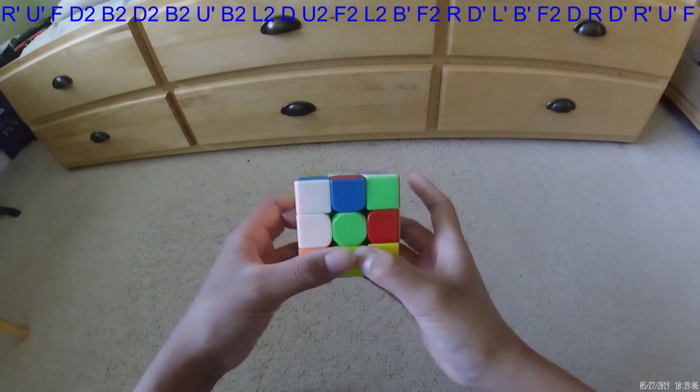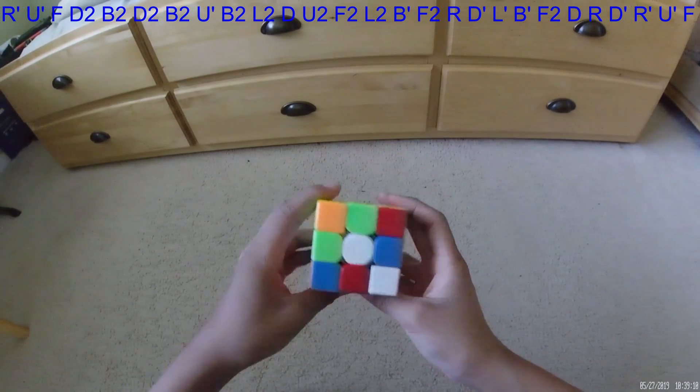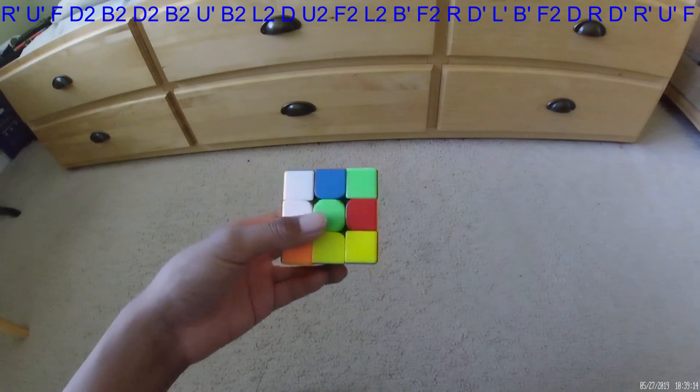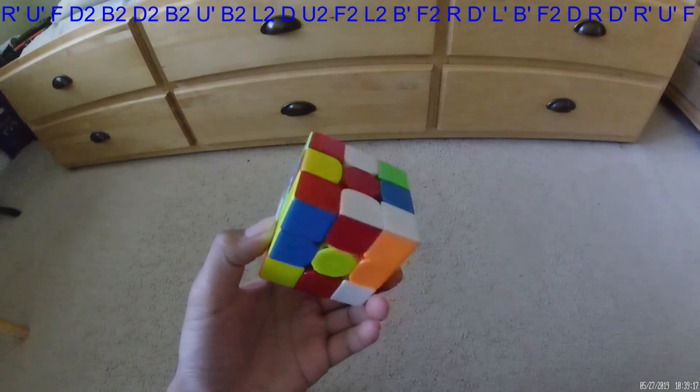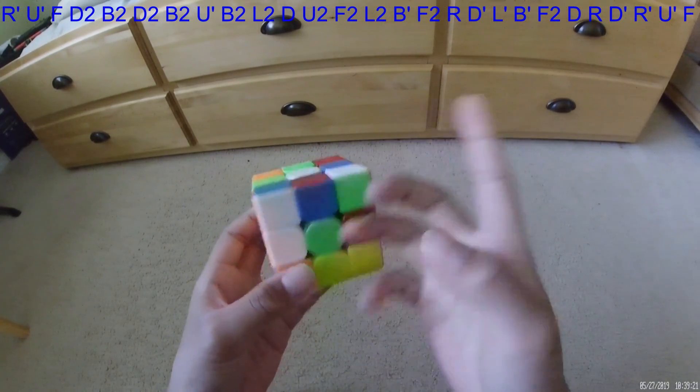My first solve was a 37, which I'm not too happy with because I had a three-edges insertion that canceled zero moves — I had pretty much no time to do that insertion, so I just inserted the first thing that I saw. I'm not that happy about this solve. Here's the scramble, it's up on the screen if you want to follow along.